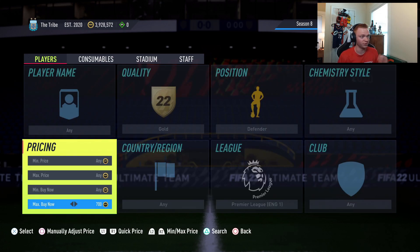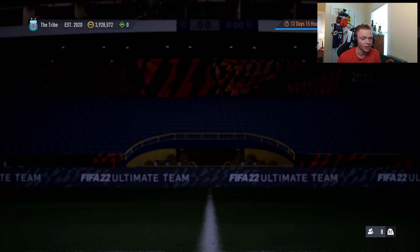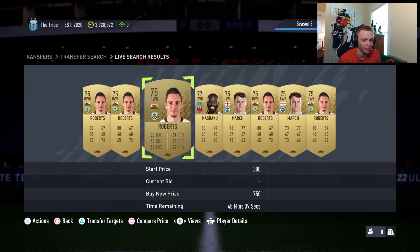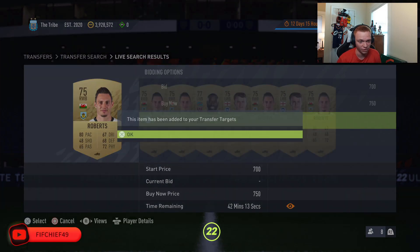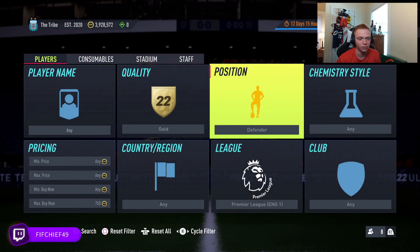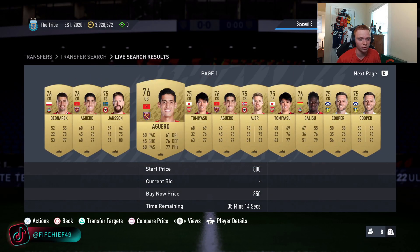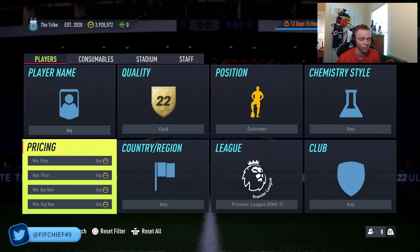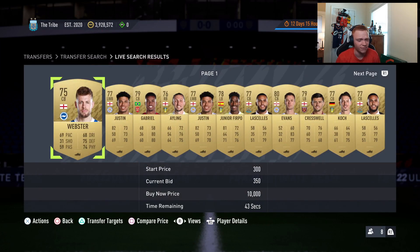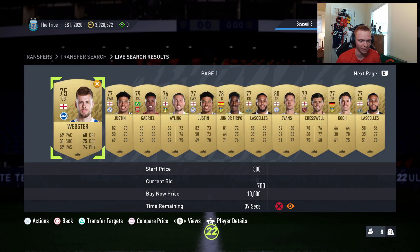There are so many random filters like this that are good right now because of the amount of SBC content we're getting. If we take a look at these Premier League gold defenders, these are currently selling — they'll basically insta-sell for 700 coins apiece, and these are all like left wing backs, right wing backs. If we go look at center backs, those are closer to like 800-850 coins, but in general we're just going to be bidding on defenders, and since these sell for about 700-750 we want to bid 600 or less.